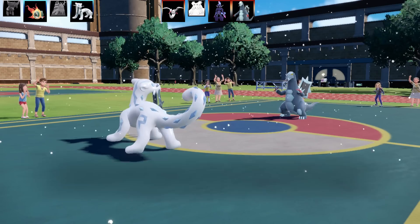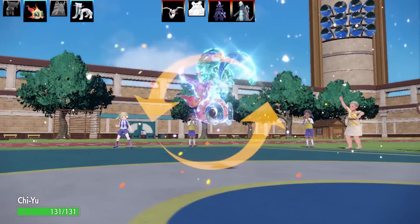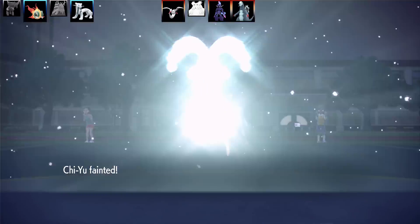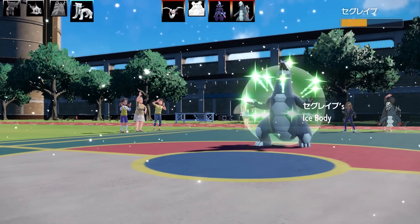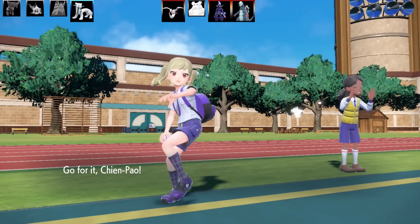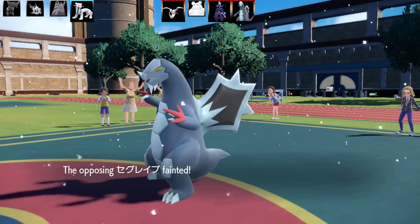Next Pokemon is Baxcalibur. I smelled a rat - why did they swap this in? I think they're going to Tera into something different. I don't want to lose Chien-Pao as it's quite good against their team, so I go into Chi-Yu to see what they do. Baxcalibur uses Glaive Rush - a powerful Dragon type move, 120 base power. Any hits the next turn will always land against it and deal double damage. So after using that move, if you get hit you're toast. I bring in Chien-Pao - coast is clear. That's the end of Baxcalibur.